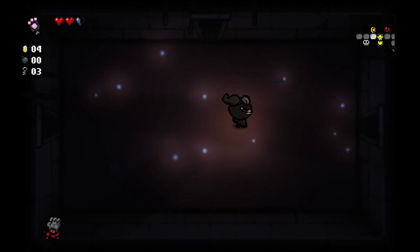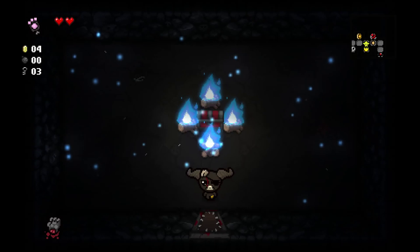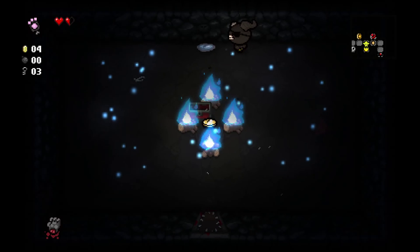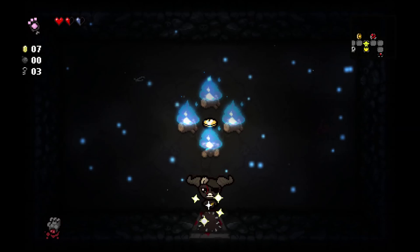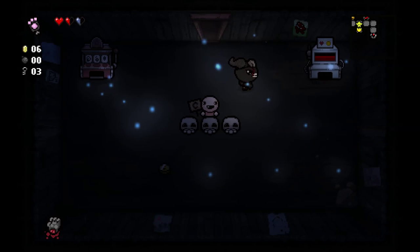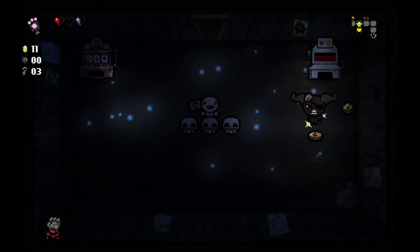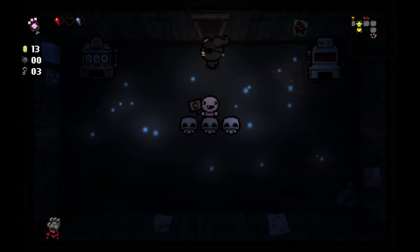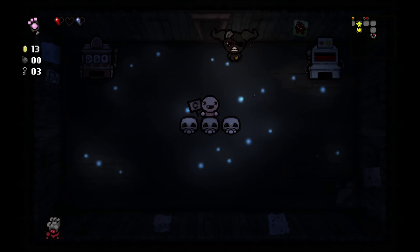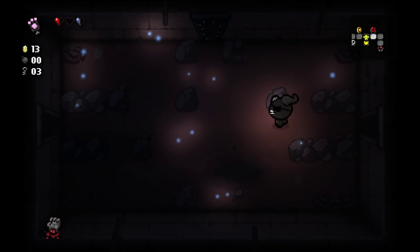Now I'm interested in the Curse Room. We can't open it without losing a coin, so not too interested. We get some money because we damaged ourself — Piggybank working to our advantage there. Blood donation machines are very good for us because we drop coins every time we take damage, so that worked out pretty good.